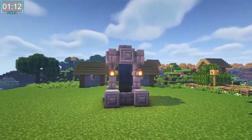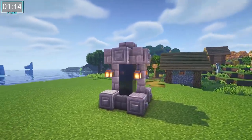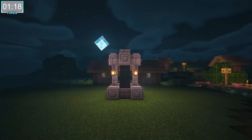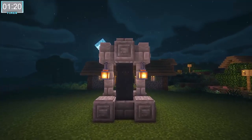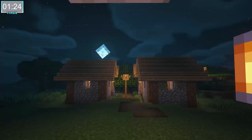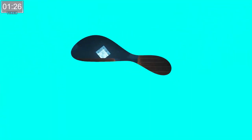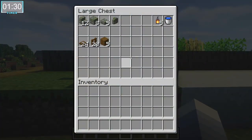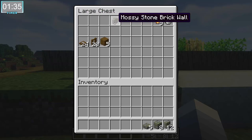That's the first fountain down and we barely even broke a sweat. Let's move on to the next one and see if we can make it just a tad harder. Alright, now onto the second fountain. These are the materials that you're going to need plus the quantity of the items that we're going to use. So let's grab them and let's get going!